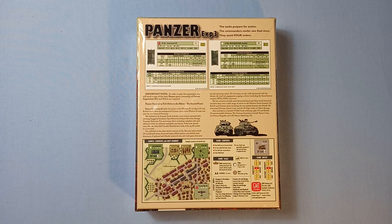Also included is a detailed TOE book outlining 8 US and British Commonwealth divisions. The German formations include Panzer Lehr, two Panzer Brigades and SS Panzerabteilung 101.